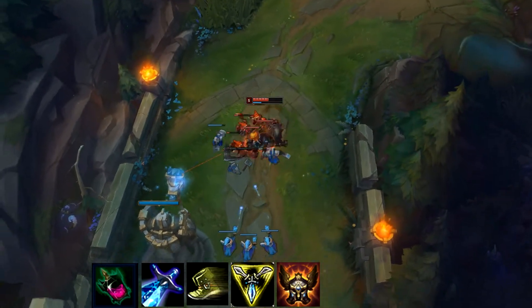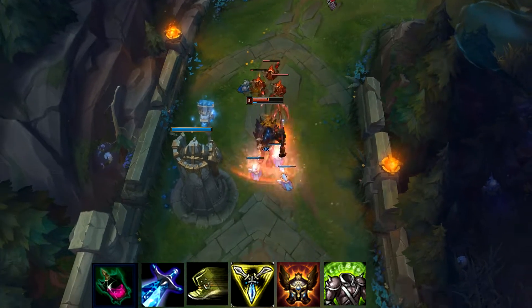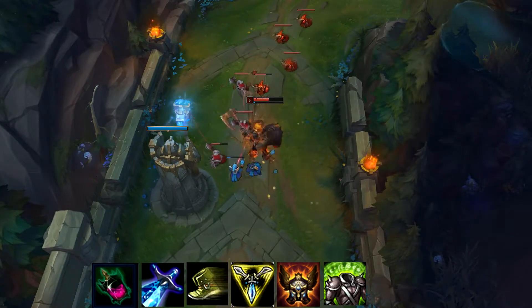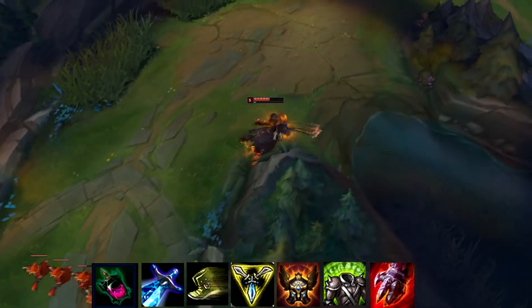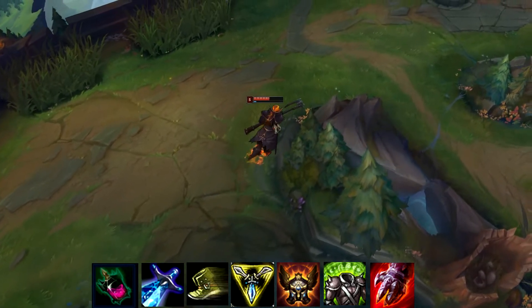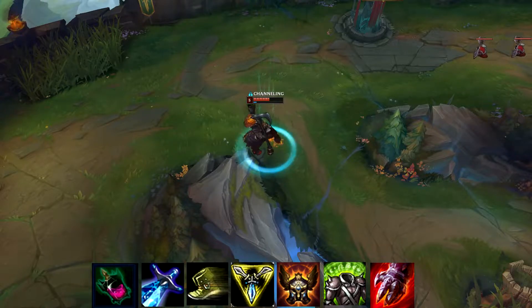After Trinity Force I go Righteous Glory, and then after Righteous Glory it really depends on the enemy team comp. If they have a lot of magic damage I usually go Spirit Visage because it synergizes so well with the W. If they don't have a lot of magic damage I usually go Sterak's Gage instead, because Sterak's is really good on the champion — it's great for almost all bruisers. You also won't really need Tiamat or Titanic because you already have so much wave clear with your Q, so that's a nice advantage with the champion.